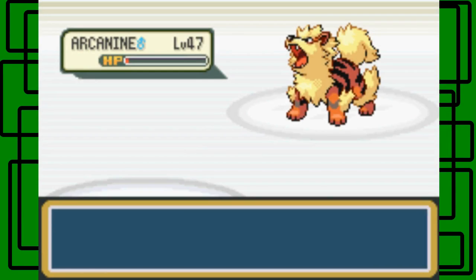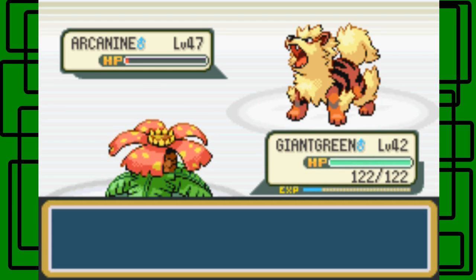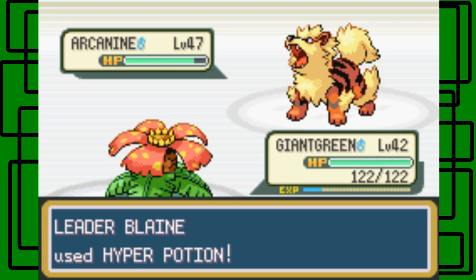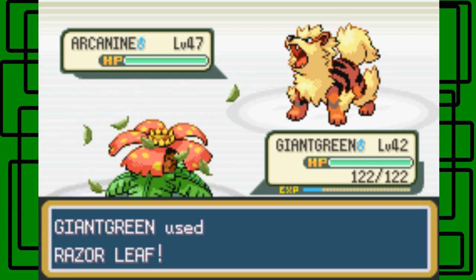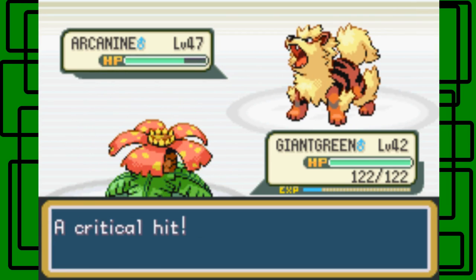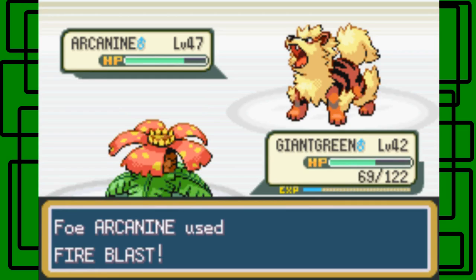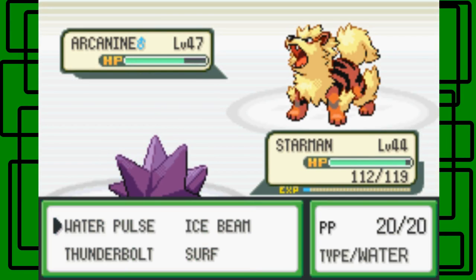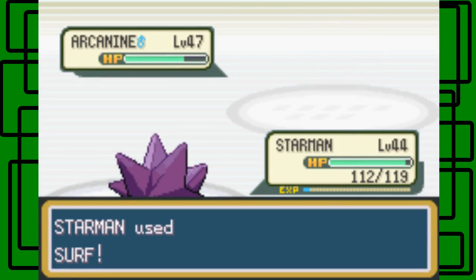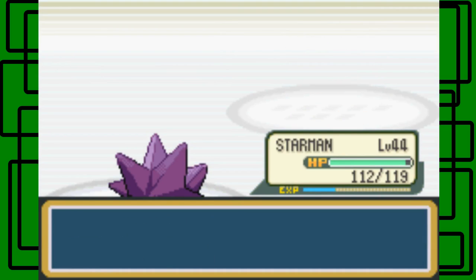Let's go for Giant Green — as long as he doesn't heal, Giant Green could take this out. Let's use Razor Leaf. He uses a Hyper Potion. Razor Leaf misses. Critical hit. Gets Fire Blast again — I think it only has two more Fire Blasts since it's used at least three by now. This Arcanine is sweeping through my team, I gotta put a stop to this. No more Mr. Nice. One hit away from KO — I can finish it off.